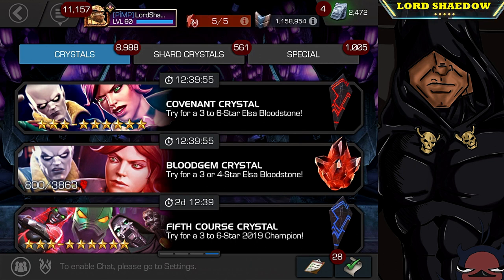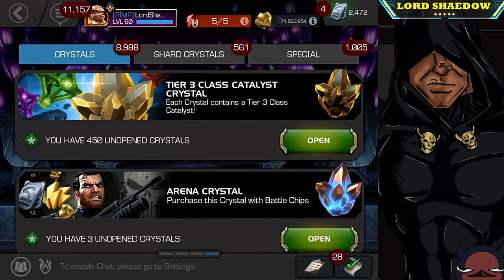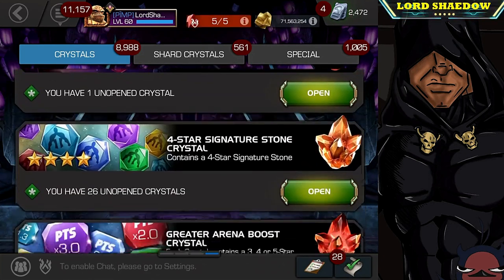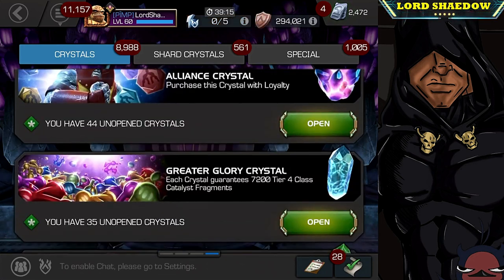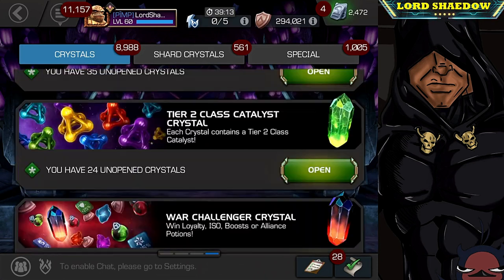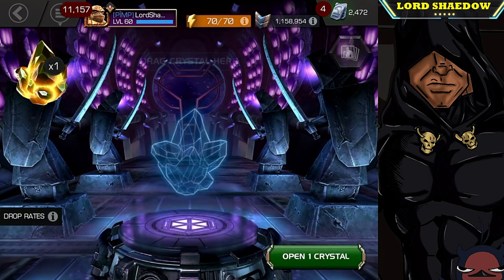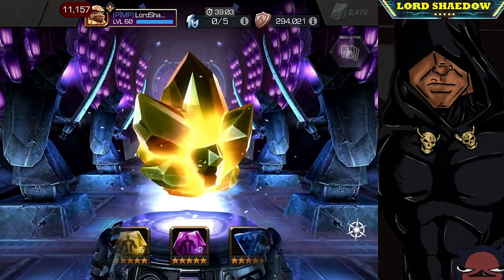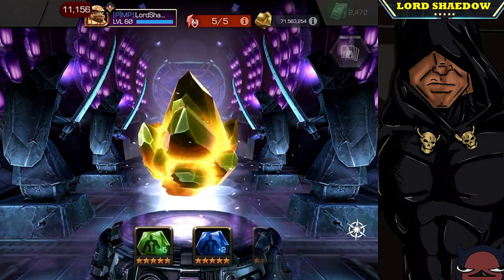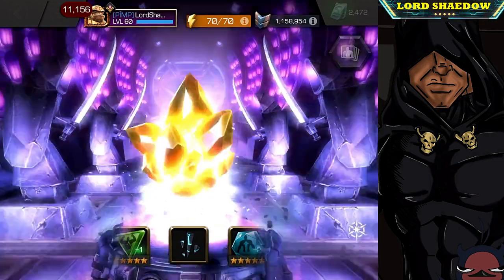Since we got it, let's go ahead and open up that max signature ability crystal. Most likely I'm going to get more five-star shards out of this, but you never know. Let's just tap it — no need to spin it all the way out. Yep, more shards.